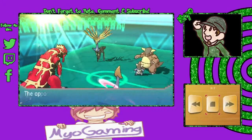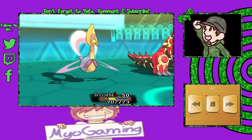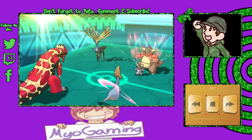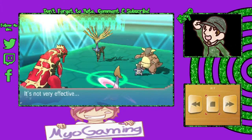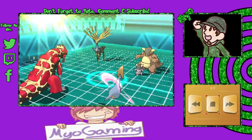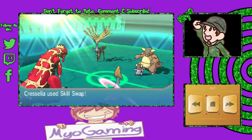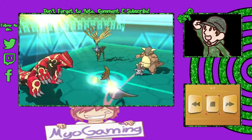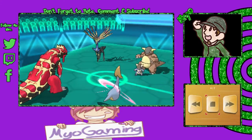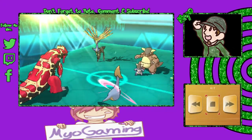Cresselia takes quite a bit of damage from Dazzling Gleam, then a Power-Up Punch from Kangaskhan onto Cresselia, giving it plus two thanks to the Parental Bond ability. Both of Dennis's Pokémon are set up very strong right now. Cresselia does get Trick Room off though, which will help Mayo with speed control. Cresselia then gets a Skill Swap off onto Groudon, giving Groudon the ability Levitate and Cresselia the ability Desolate Lands, meaning Groudon loses its Ground weakness.